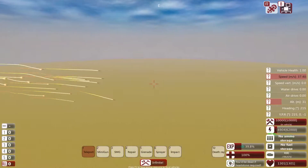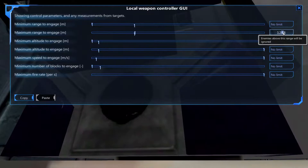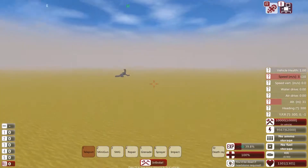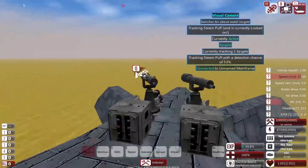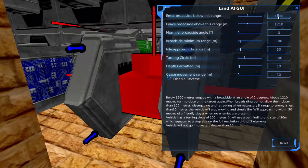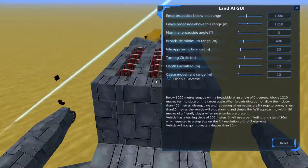Here you can see the first basic test of the vehicle before I finish setting up the AI basics. I set the maximum range to 2500. If you guys want me to do something like that I will — I just don't want to copy everything he does. Not many things on YouTube are original anymore, but I do want to have something of my own. Then we're coming in close on time and ramming the Steam Puff.